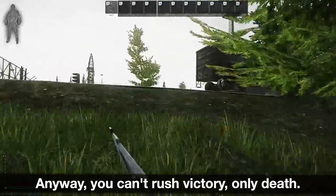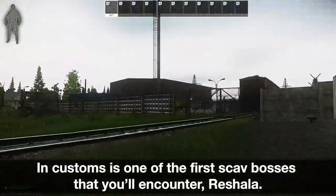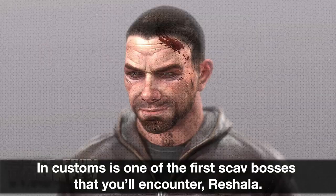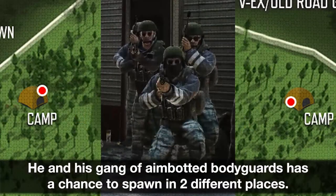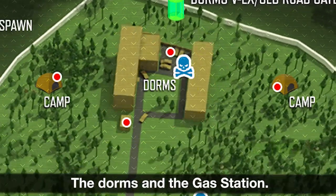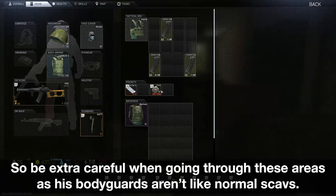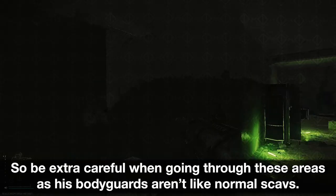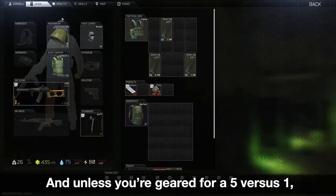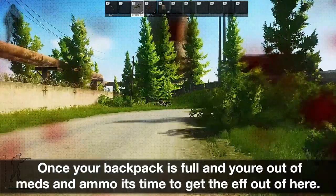You can't rush victory, only death. In customs is one of the first scav bosses that you'll encounter, Reshala. He and his gang of aimbotted bodyguards has a chance to spawn in two different places: the dorms and the gas station. So be extra careful when going through these areas as his bodyguards aren't like normal scavs. Unless you're geared for a 5 vs 1, picking them off one at a time is usually a better idea than fighting them head on.